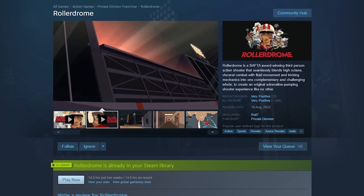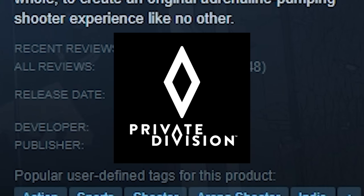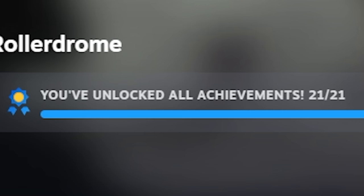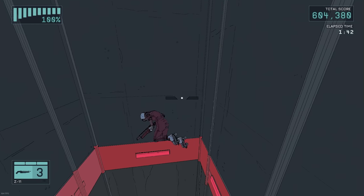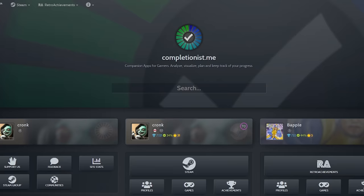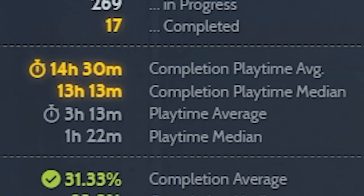Rollerdrome was a game that was released last year and was created by Roll7 and published by Private Division. The game has 21 achievements, mostly having you complete in-game challenges for a 100%, with a few miscellaneous ones too. According to the website completionist.me, it takes on average 13 to 15 hours to complete.